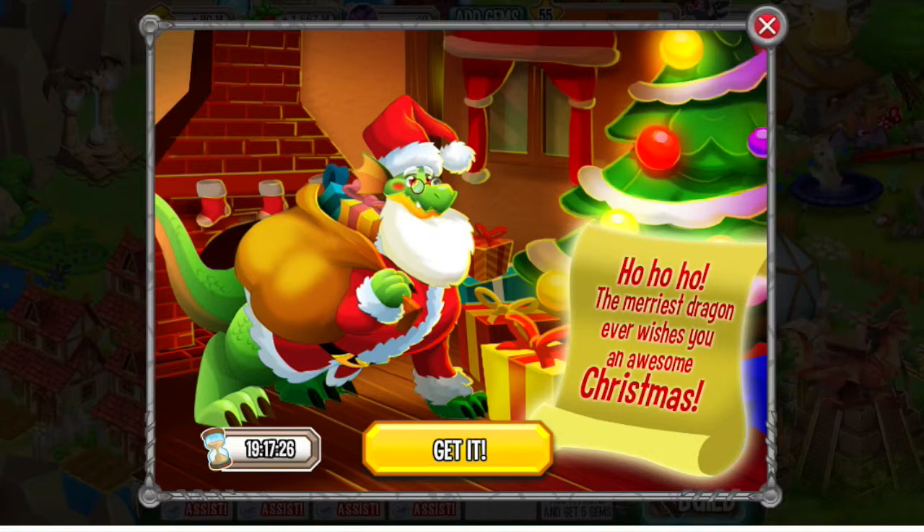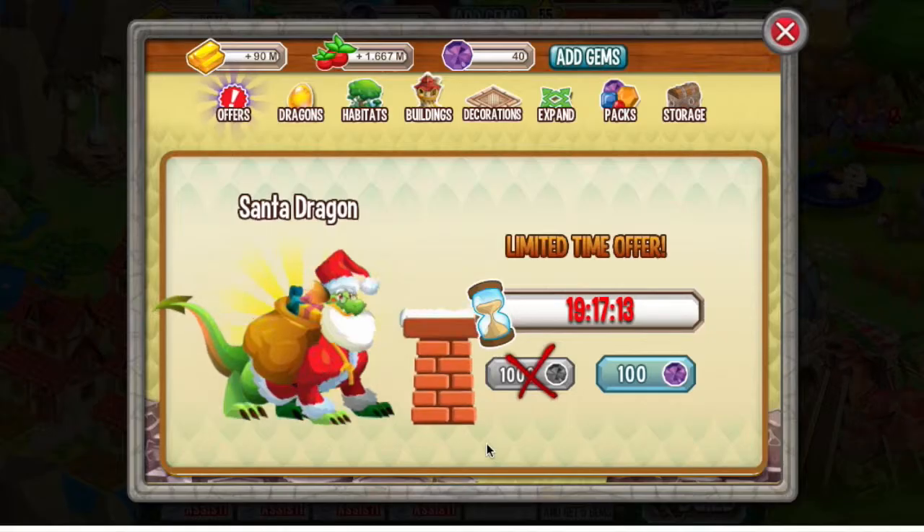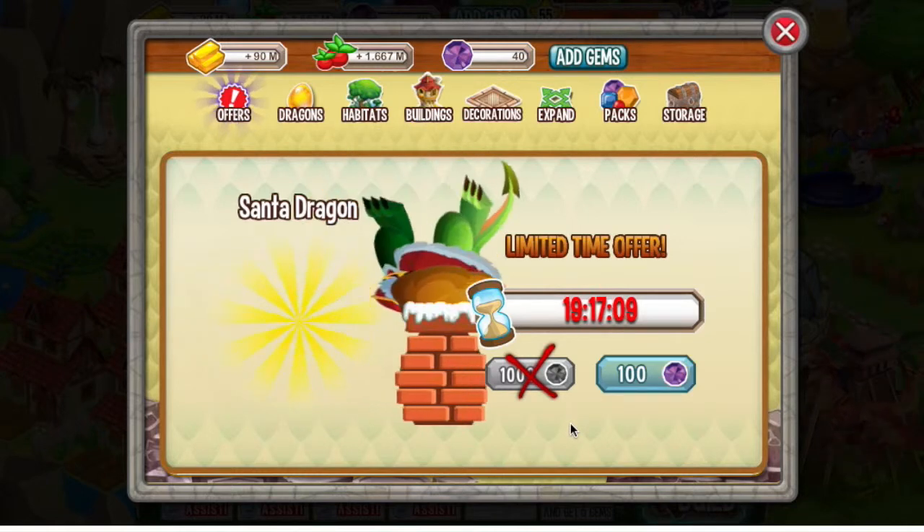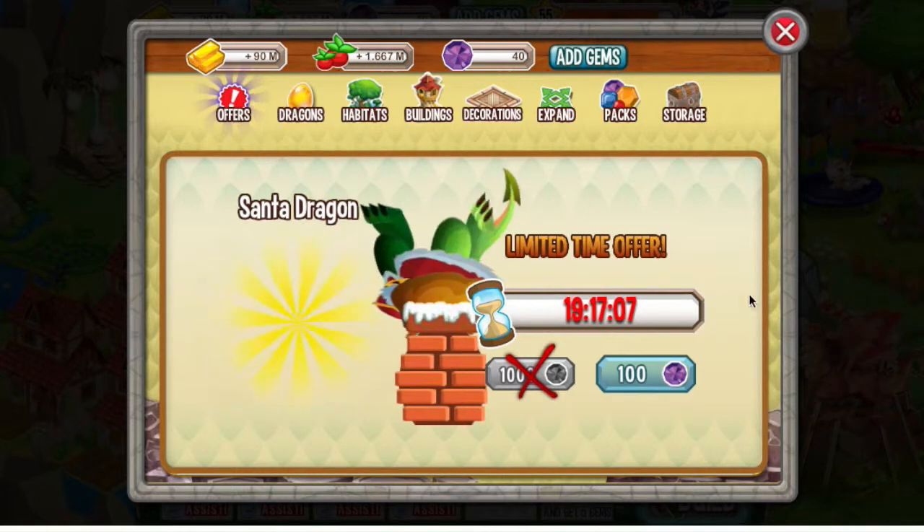Guys this is Solstice and today I'm bringing you another Dragon City review on Facebook. Today Facebook is giving out a special dragon: the Santa Claus Dragon. You can get this dragon for 100 gems. Like always, you would have to buy these dragons — you can never obtain them any other way.